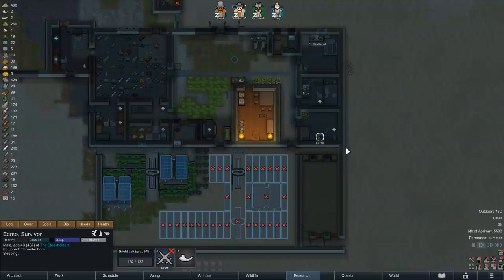Hey there and welcome back to RimWorld. My name is Pete and today we complete another episode of our RimWorld Extreme Desert Challenge. In the last episode we adopted four dogs, one husky and three Labrador Retrievers. We also hunted some elephants and overall stabilized our food production.